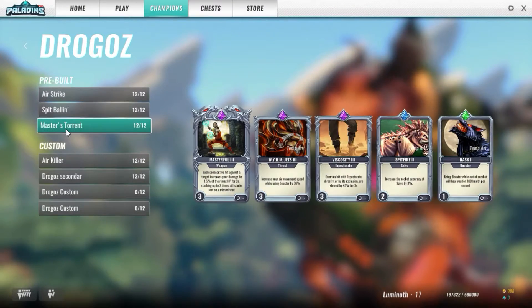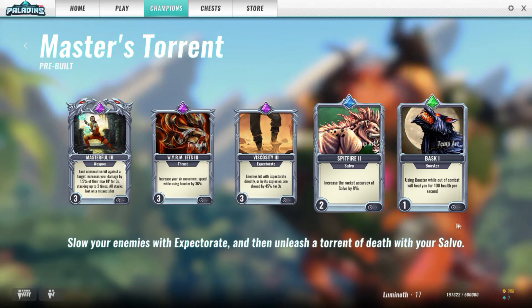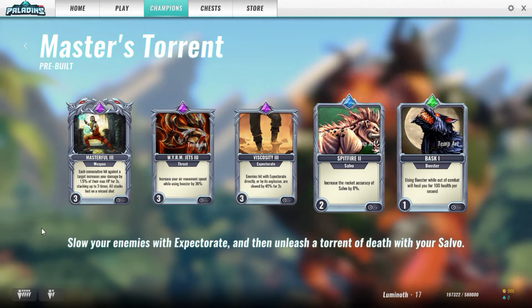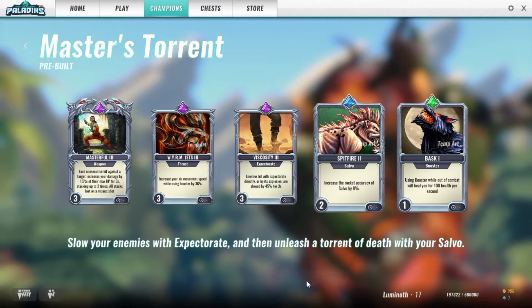Finally, the Master's Torrent deck is a deck that rewards accuracy, all whilst making Salvo more accurate. So if you feel confident you can consistently land direct hits with your rockets, this might be a good pick for you. Otherwise, Airstrike is really your best choice.